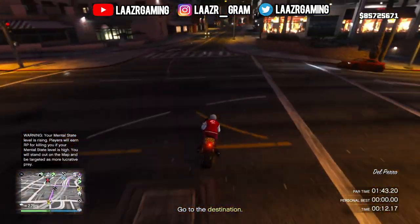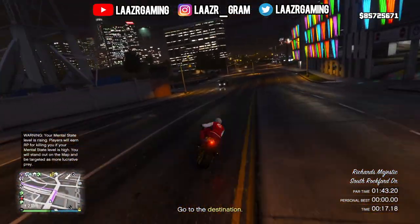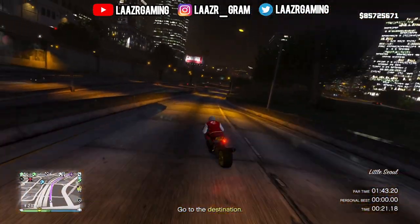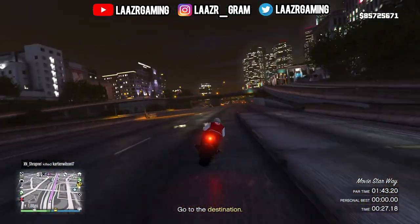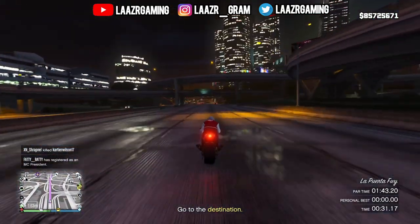Let's get into the video. The very first money-making method this week is completing this week's brand new time trial, known as Del Perro Pier. It only has a par time of 1 minute 43 seconds, so you might as well give it a go to earn some very quick money.